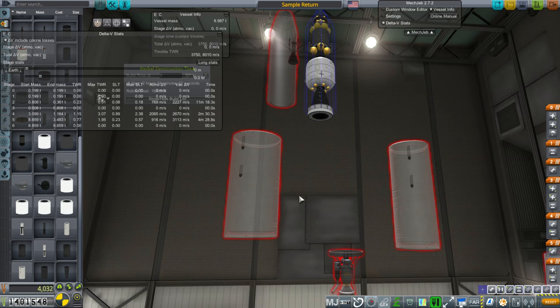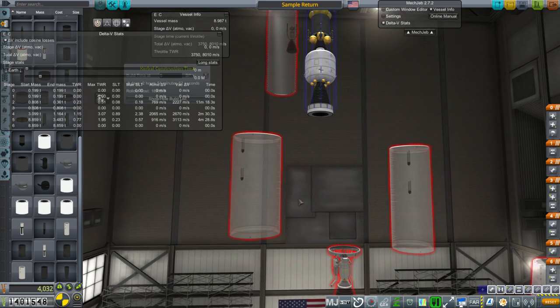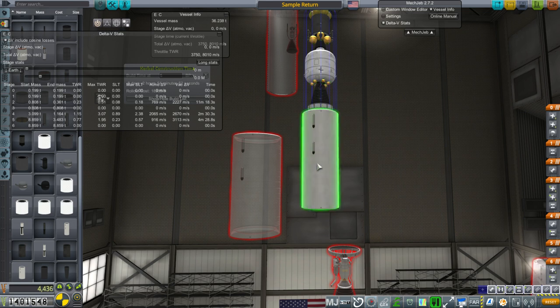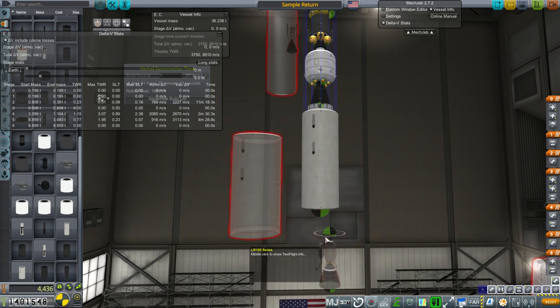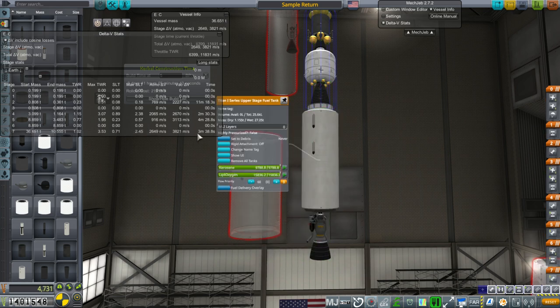Hello everyone and welcome back to Realism Overhaul with RP-1 in Kerbal Space Program 1.3.1. In this episode I begin feeling a little bit cheated because here we have the Titan 1 upper stage tank that I've been using for my Titania rocket so far — it's got 27.25 tons wet and 25.6 kiloliters of volume, giving us a burn time of 3 minutes and 38 seconds with the LR-105.